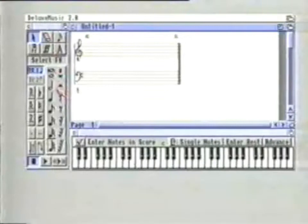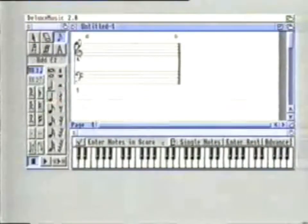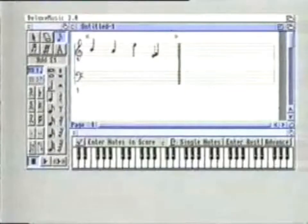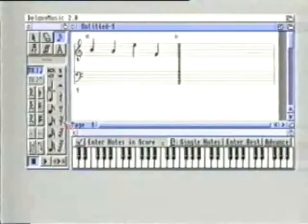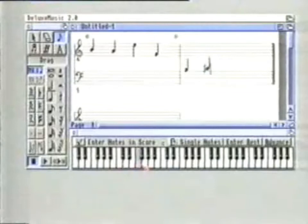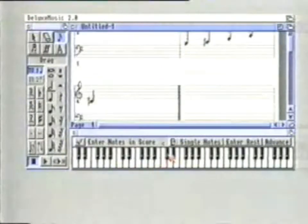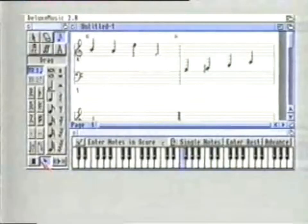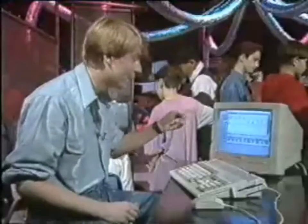All you've got to do is select the note you want — crotchet, quaver, semi-breve — and simply use the mouse to put it on the stave exactly where you think it should go. You hear the appropriate note as you do it, and if that wasn't easy enough, it gets simpler. Take the melody straight from the piano keys at the bottom, and the computer will put the notes on the stave in the appropriate place. And then play it back to yourself. Anything you can do musically, this thing can do.